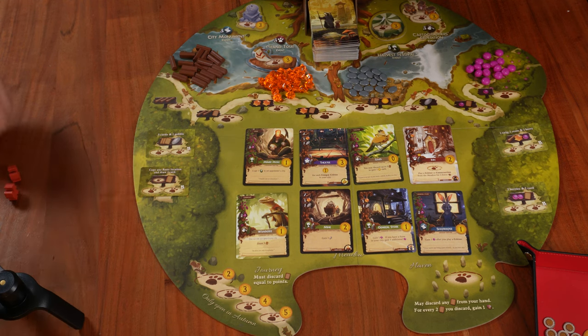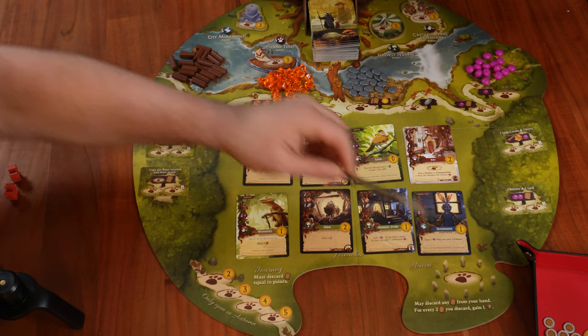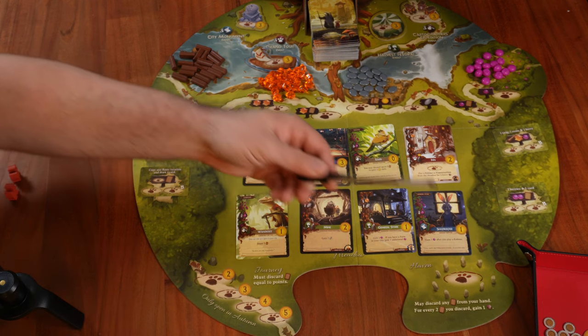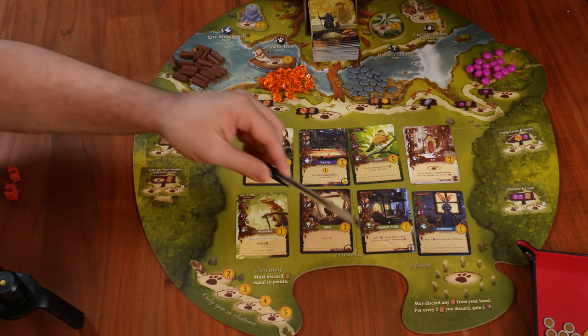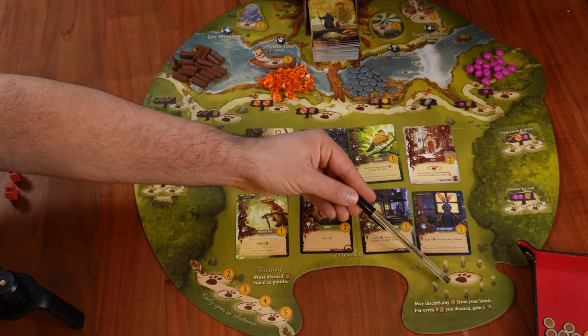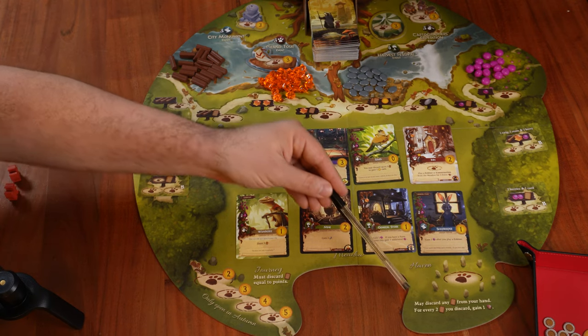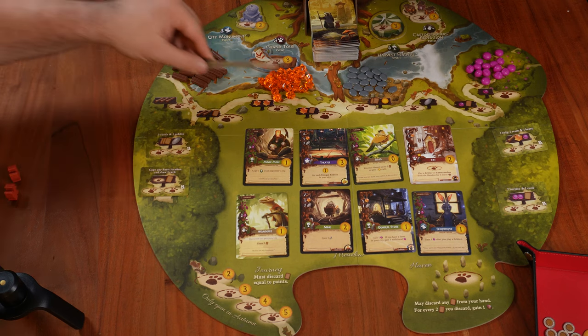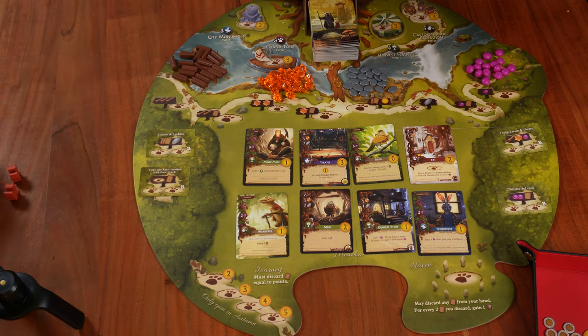The next location is the Haven — a shared location, meaning any number of players can put any number of workers there. We may discard any number of cards we have, and for every card we discard we gain one resource of our choosing: a twig, resin, pebble, or berry. This is our main way to discard cards we don't want, since we do have a hand limit of eight cards.